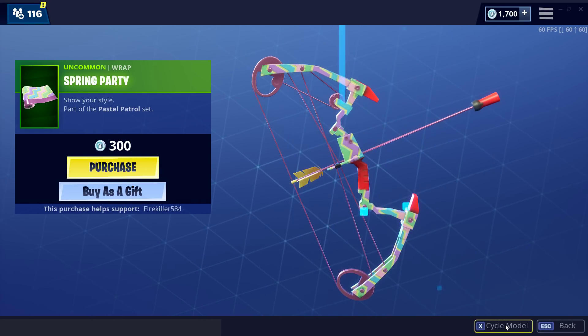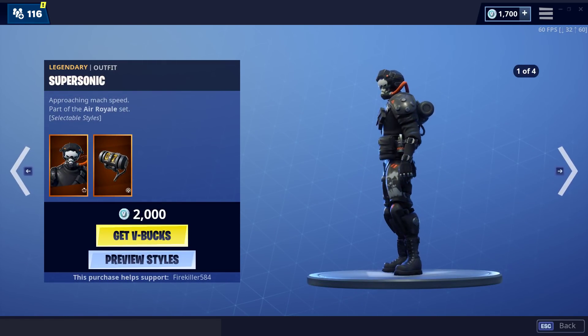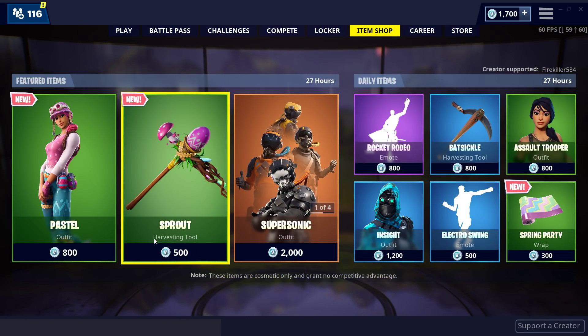That actually looks pretty cool — it's a nice Easter-themed wrap. Supersonic is also back in the store for the next day, as well as all of the new items that came with him. And that is basically today's item shop.